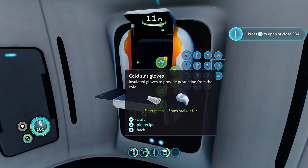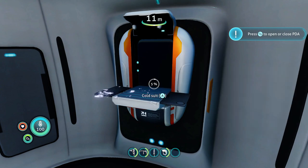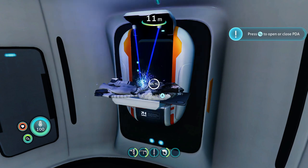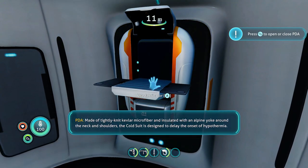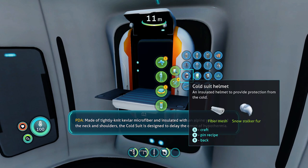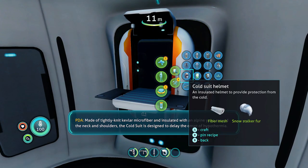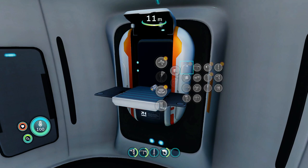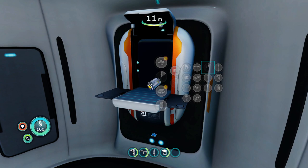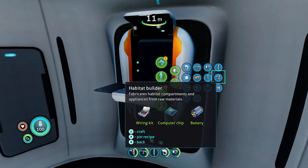We also have to make the Cold Suit — there are three pieces, so make the Gloves, then the Suit, then the Helmet. Now go to Tools and make the Scanner, then make the Flashlight.